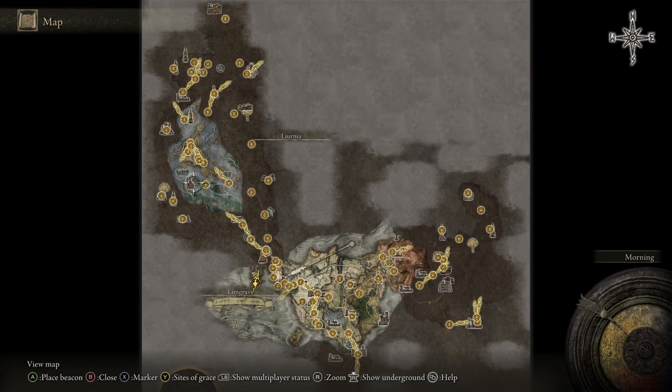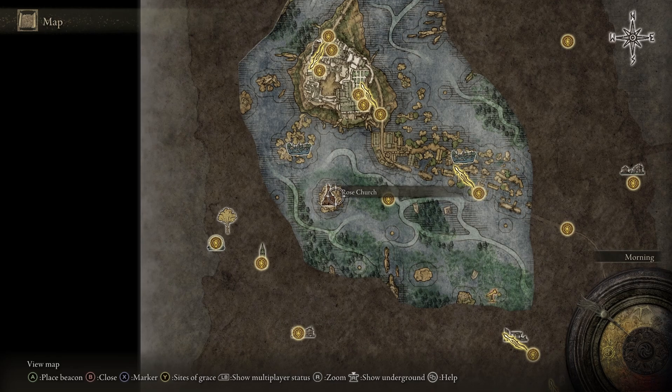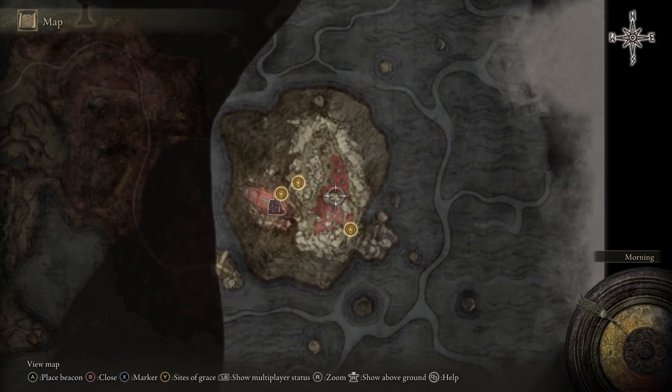Go back to the Rose Church and talk to them. They'll actually give you the bloody finger now, and once you talk to them again you'll get the medallion. Once you have the medallion you can teleport all the way to the underworld, and that's where we're going to start.